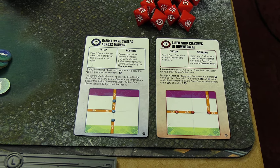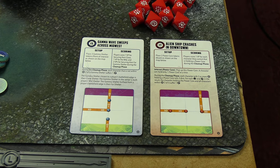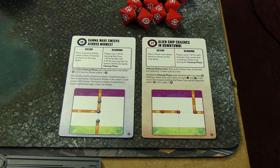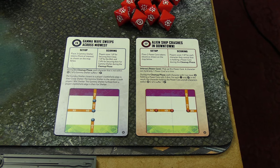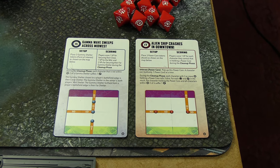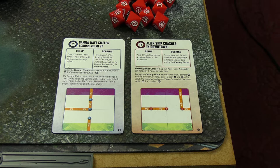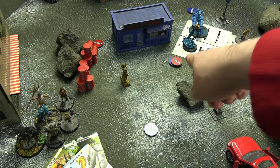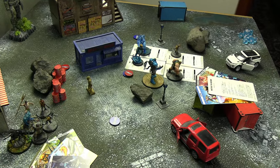The two crisis cards today: Gamma Waves is the secure, and Alien Ships Crash Downtown — the Kree Power Cores — is the extract at 17 threat. For Gamma Shelters you get one VP for holding yours or the middle, and two VP for holding the enemy's. The Kree Power Cores have been updated: there are now three set power cores, not random. You get one VP for each you control and can only hold one at a time. During the cleanup phase, if you have three or more power while holding a core, you roll three dice and for each skull and wild, you and all characters within two suffer one damage — a potential three damage from someone holding a core if they have too much power.